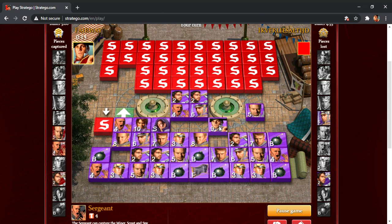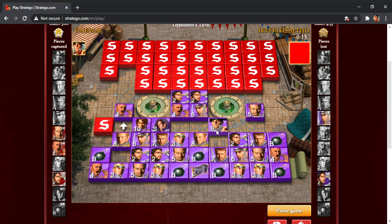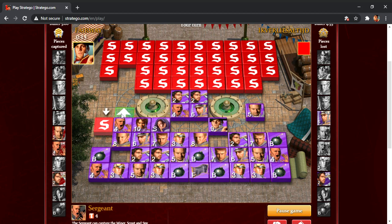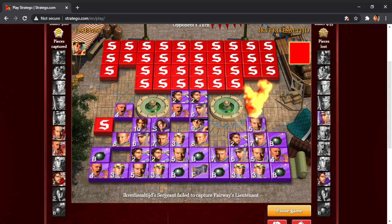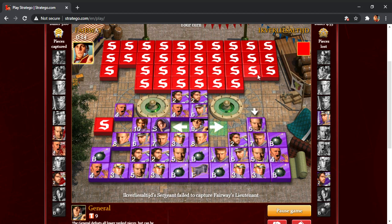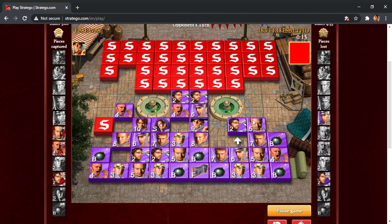I'm someone who thrives on having the info advantage, not giving up info. I don't feel I would play all that well if he knew my marshal and I didn't know anything from him really. I was contemplating hitting that with my major if it was a captain — I think captain-lieutenant would be somewhat rare to see. So I just left that there, and in the off chance it was a captain, then my major can take him on the next turn.